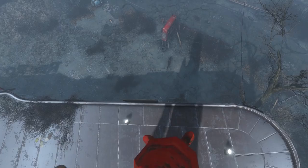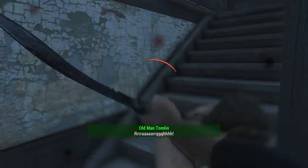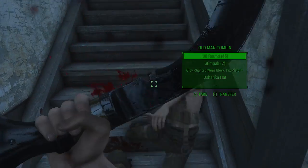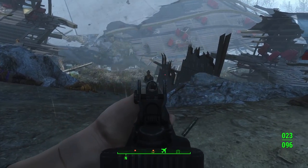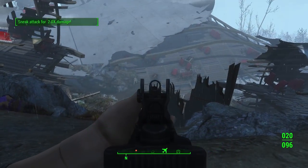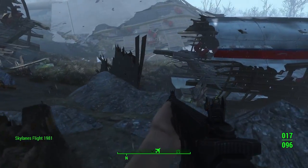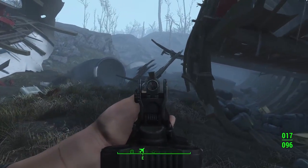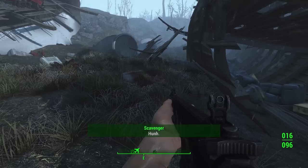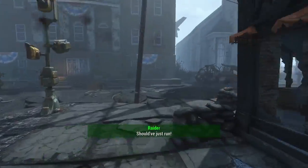My favorites are Goat Legs — reduced fall damage depending on your rank — Incisor, which makes you swing your melee weapon a bit faster, which is immensely handy for specific builds. The Suppressor perk makes enemies deal reduced damage for a time after you attack them. And probably my overall favorite, especially for survival builds, is Barbarian, giving you additional damage resistance for each point of Strength you have allocated. Across an entire playthrough these are pretty fun, and familiar if you've been playing Fallout 76.